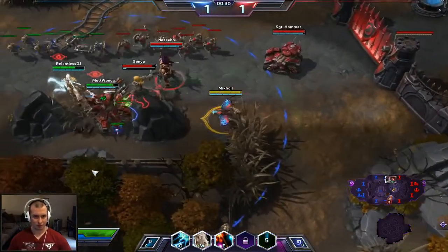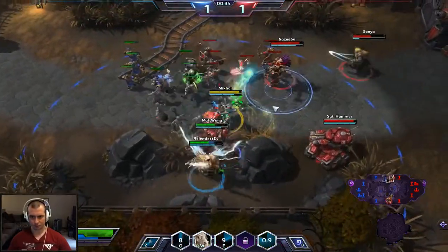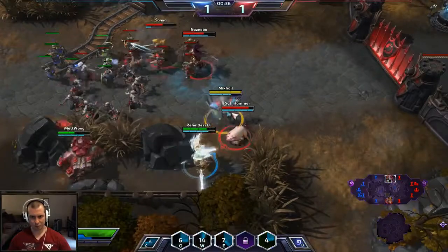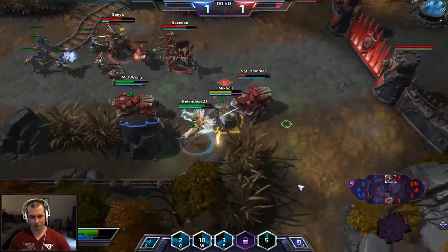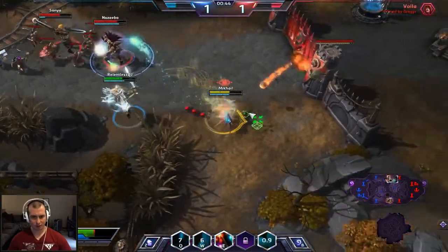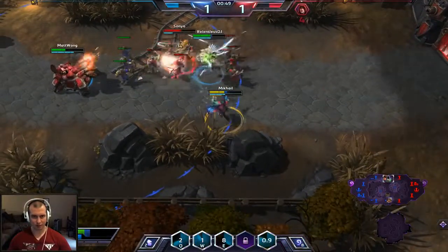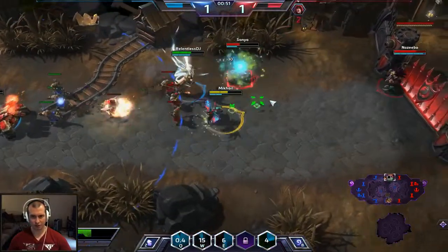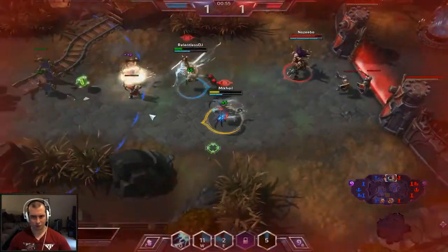We're going to shield up Sergeant Hammer if Tyrael decides to attack. Do a little bit of damage, Polymorph this Sergeant Hammer just to make him back up — can't kill him yet but we'll make him retreat. We need to get away from Zeebo. We'll do a little bit of damage and shield up Tyrael again. You generally want to shield up your melee heroes.